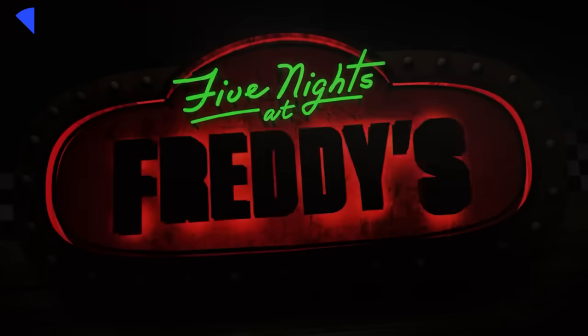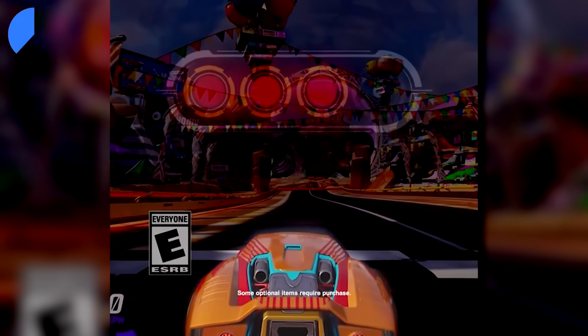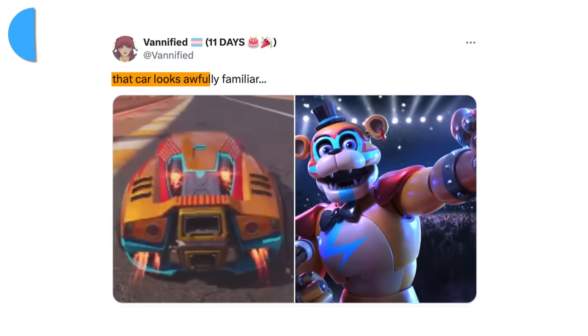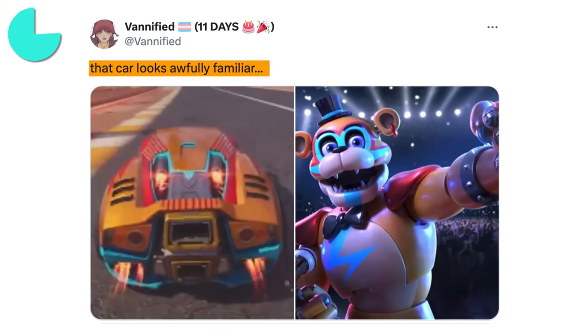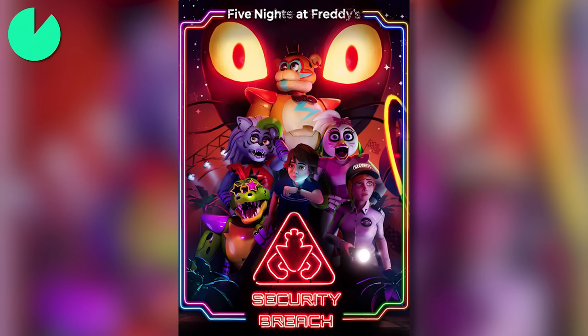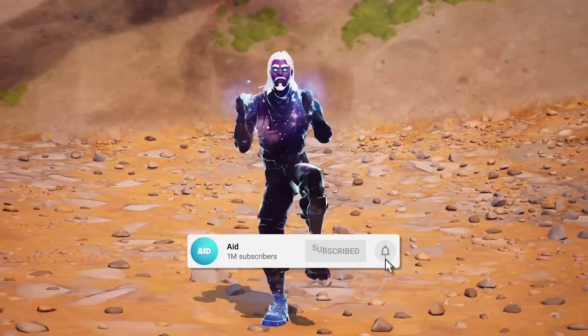Something coming to the item shop could be a Five Nights at Freddy's collab. Rocket Racing posted a video with a very colorful car in the center, and it instantly got lots of attention as it uses the exact same color scheme as Freddy Fazbear in Five Nights at Freddy's Security Breach — so this really could be a teaser. We're only a few days out from Season 3's release, so subscribe for more.